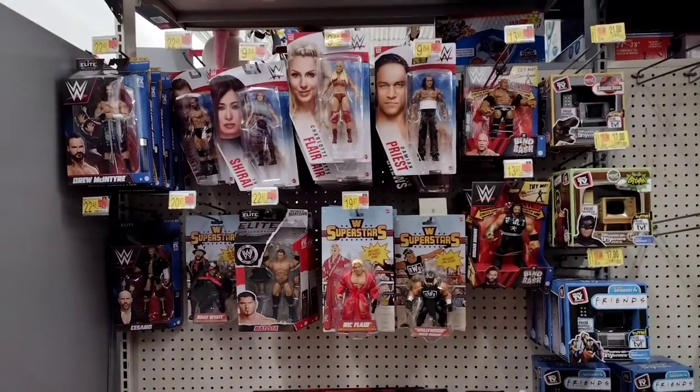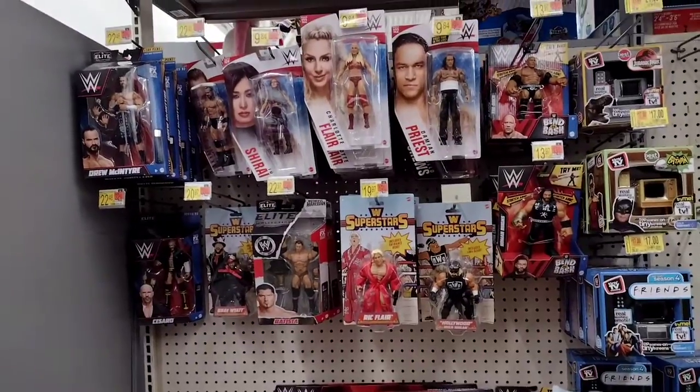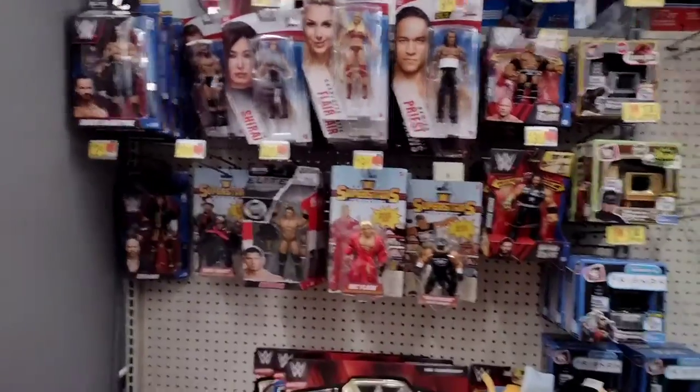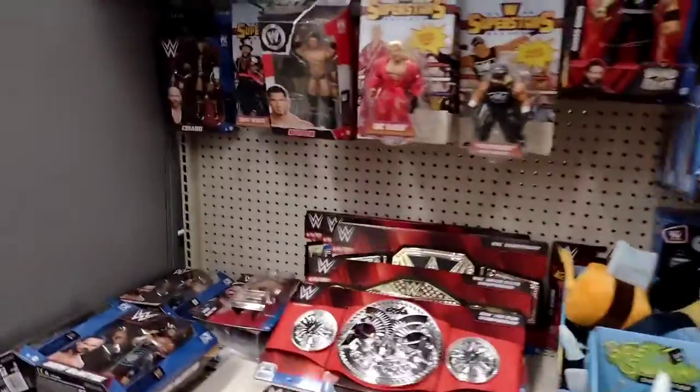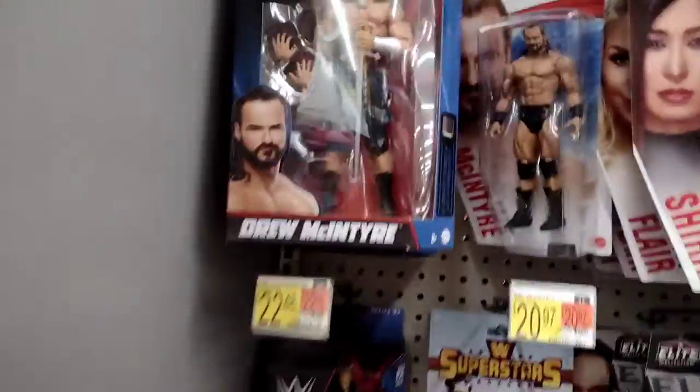What is good everybody, welcome back to a brand new video. In today's video we have a brand new WWE and AEW toy hunt. It looks like they have the WWE section to one side and the AEW section to the other side, so I have to flip back and forth. Let's get started with the WWE section — right here we have a top pick Drew McIntyre.